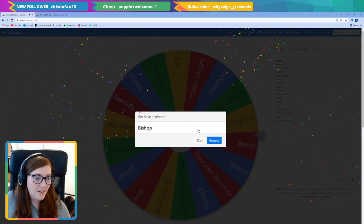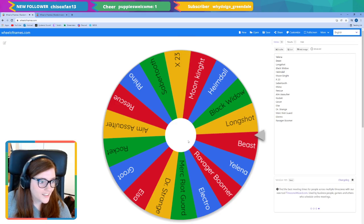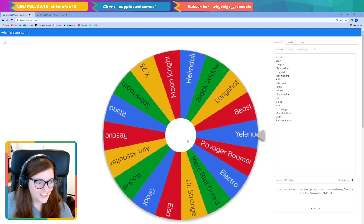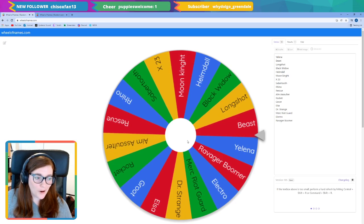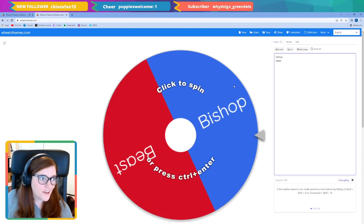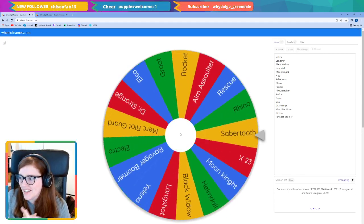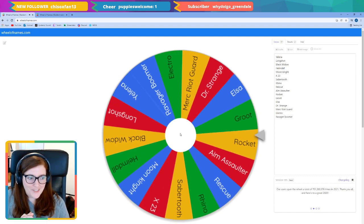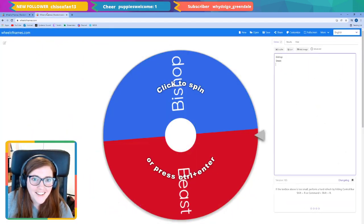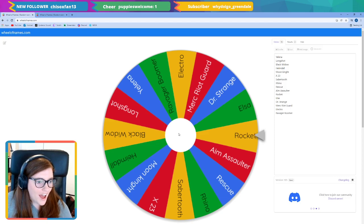We're going to spin the wheel six times. Okay — Bishop! We'll put him in there, that's one. Let's go again — almost the same spot — oh no, Beast! That's fine, I need these guys. They're already quite high as well. Okay, next spin — oh, that was close to Rescue — no! Groot. So we've got three down, three to go.